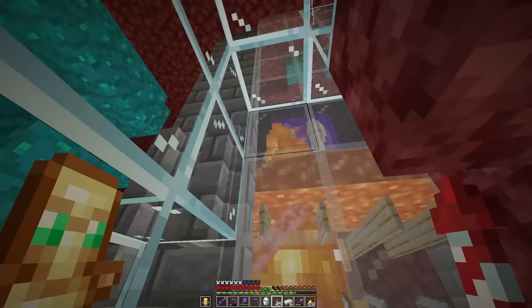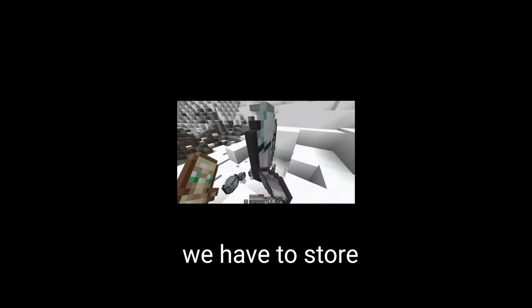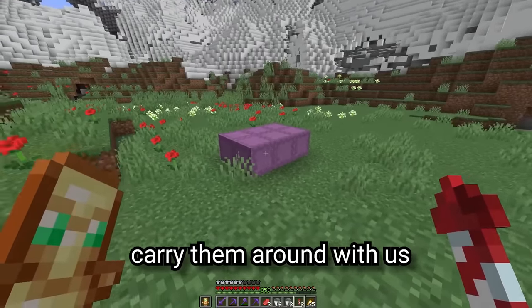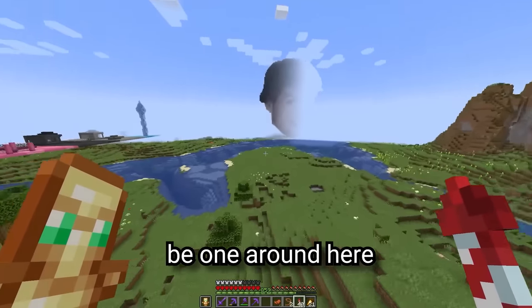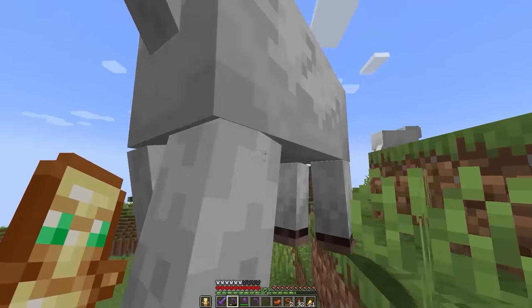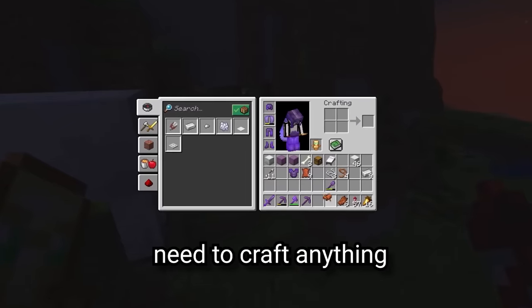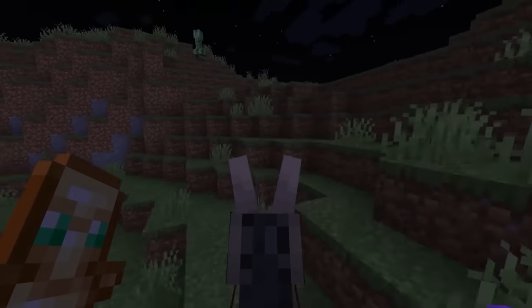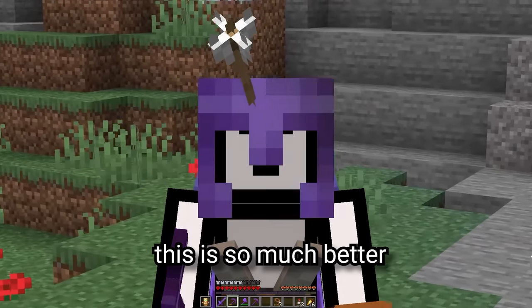But we're not done roleplaying climate change just yet. We need 158 powdered snow, and so we need 158 buckets — looks like a lot of these guys are going to have to die. We have to store 158 of these. We can use spare shulker boxes to store the snow, but a normal person might say put them in an ender chest. However, I am not a normal person. You don't even need to craft anything, you just need a chest. And just like that, we have somewhere to store all of our snow.